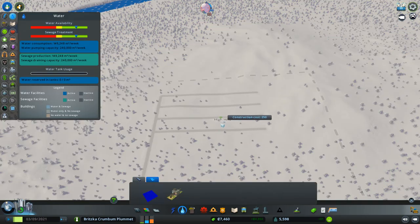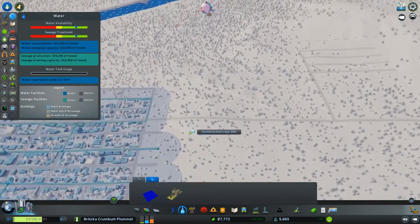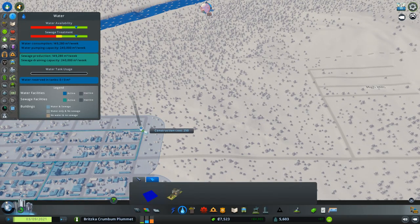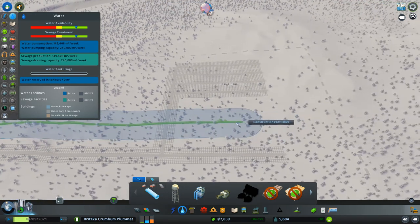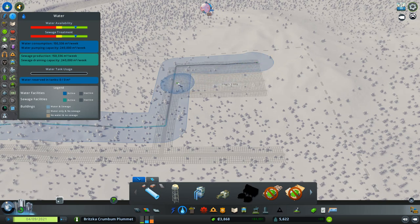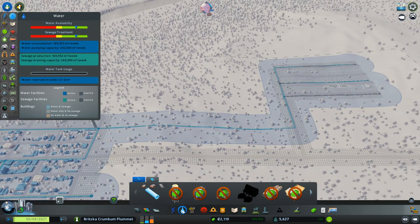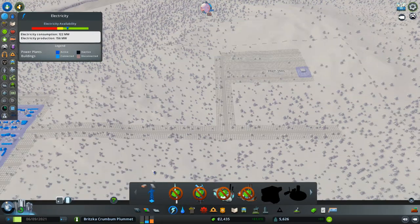I've got to make sure that they have water. I'm going to pipe out here and up like so - oh, I'm wasting money again. Oh well, get used to it - it's gonna happen eventually. We've got to get a power line up there. Where is our power? All the way over there and we already have somebody here.